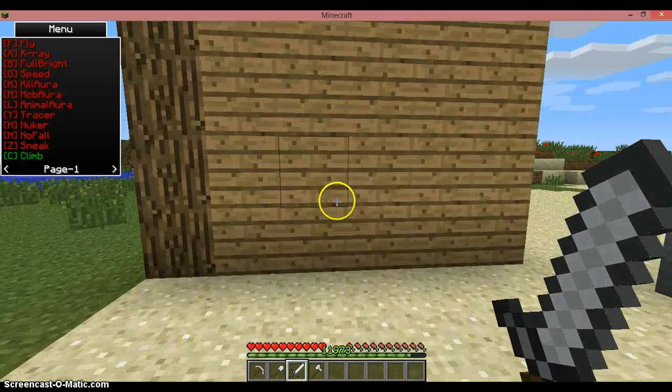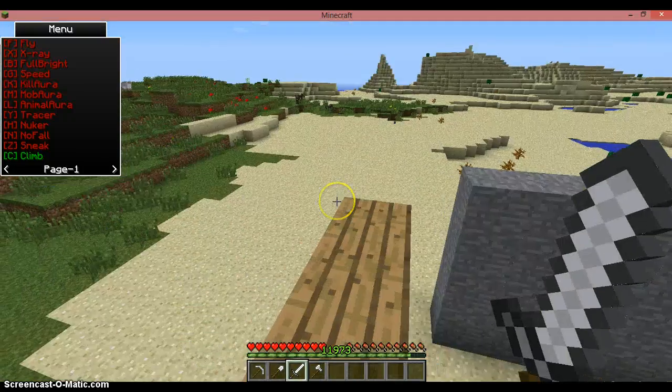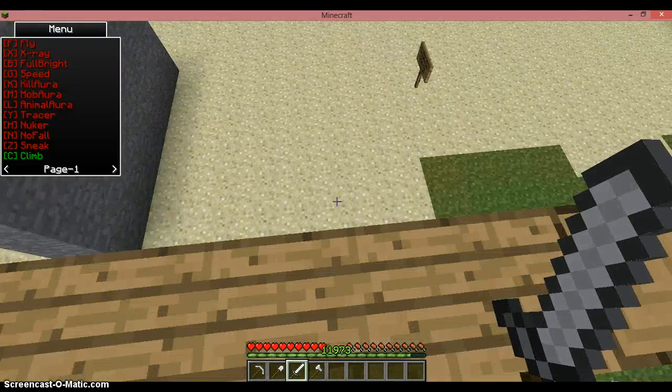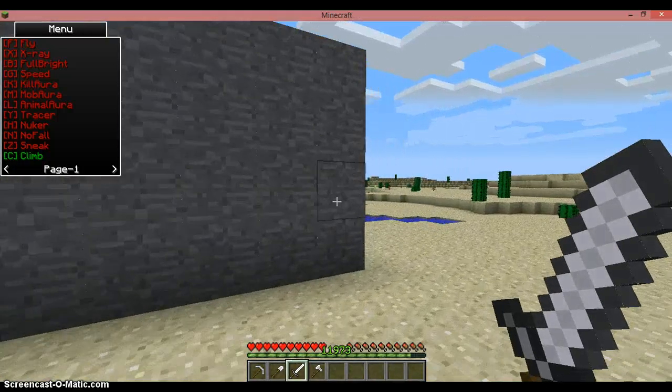Climb — just hit climb. You can traverse walls just like spiders. That is brilliant, as if you're climbing a ladder. This is all undetected on a server. It's absolutely marvellous — a brilliant piece of kit to have.